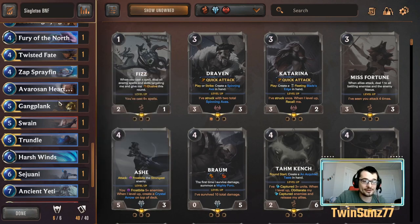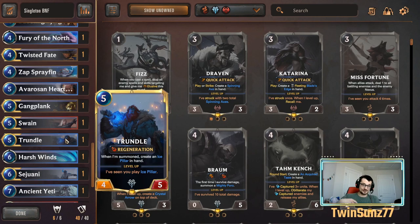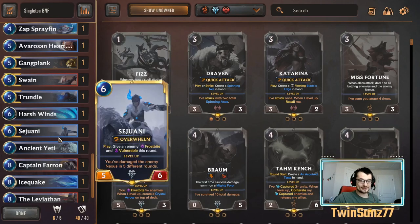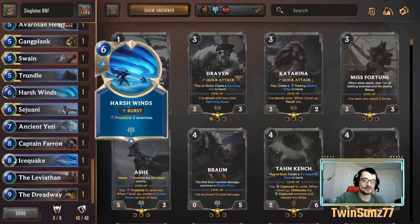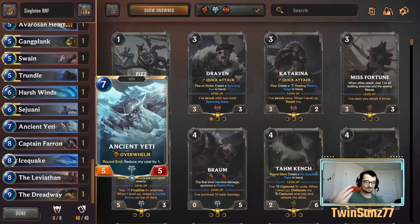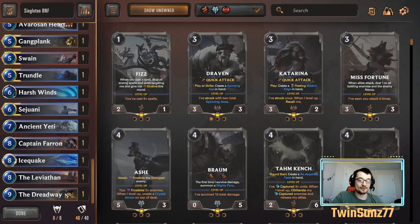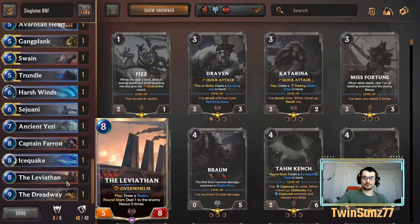You want solid drops to fill in the curve. Trundle is really solid even after the nerf — the Ice Pillars are a free eight-cost unit, giving you lots of versatile options both offensively and defensively. Gangplank and Sejuani are clear auto-includes. Ancient Yeti is amazing in this mode because you can drop him early and deal a bunch of damage. Captain Farron is one of my favorite cards — an eight-eight with overwhelm, plus three Decimates. That puts your opponent on a clock, and there's not much healing when you can only run one-ofs.